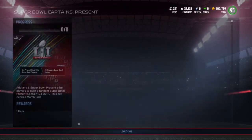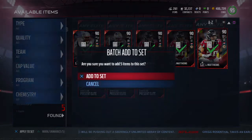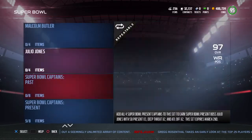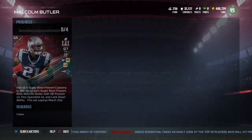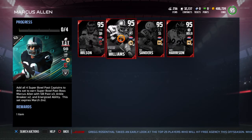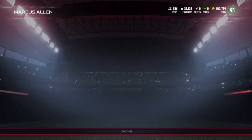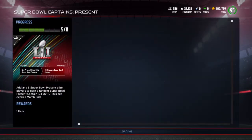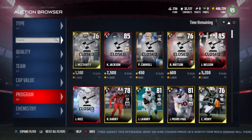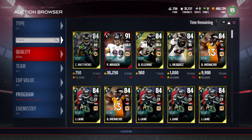Now we have five present cards - throw all those guys in a set. We're three short on present and four short on past - not bad. Each time we get closer. That Marcus Allen is going to be expensive as hell. Let's check the auction house - going down to Super Bowl past, filter by elite, see who's all possible.